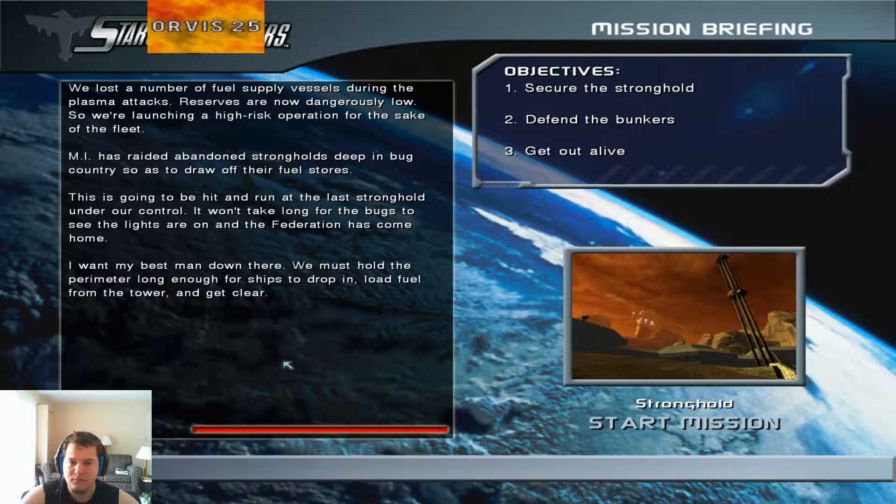We lost a number of fuel supply vessels during the plasma attacks. Reserves are now dangerously low, so we're launching a high-risk operation for the sake of the fleet. MI has raided abandoned strongholds deep in bug country so as to draw off their fuel stores. This is going to be hit and run at the last stronghold under our control. It won't take long for the bugs to see the lights are on and the Federation has come home.